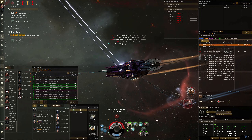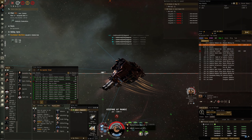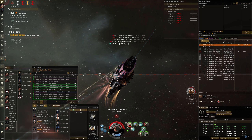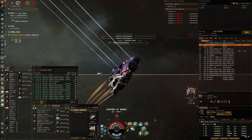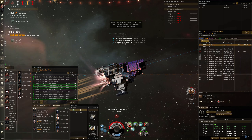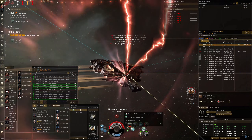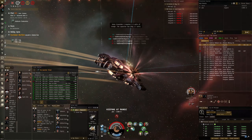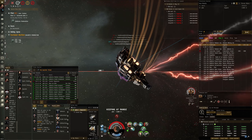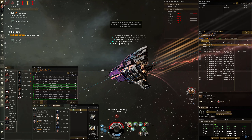As you can see I'm capped out again. Pop that cap booster and then start repping for my life. In hindsight maybe I should have taken out his drones to take away some of his DPS, but I was so transfixed on my cap that that was just occupying all of my thoughts and time. Trying to get some reps off. Like I said, luckily his DPS is very low.